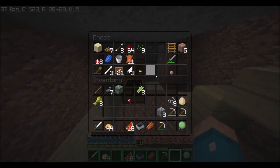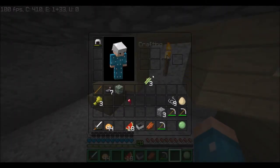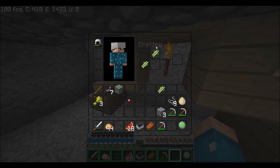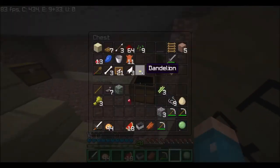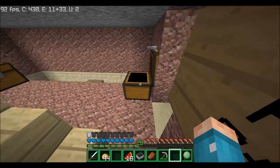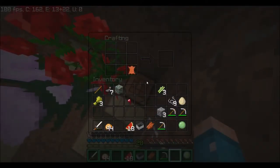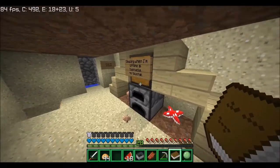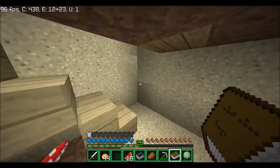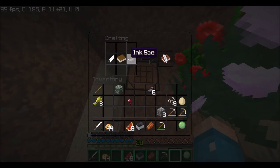Oh god, there's no wood — this is a bit of a predicament. We could make another book and quill. Yeah, let's do that. We're gonna need to borrow one of Sean's leather — sorry Sean, I only had one on me. Let's go ahead and craft that at the crafting table. How about I get banned for making this prank? Boom, we got a book. We need a feather — Sean has feathers, I don't. Boom — book and quill, nice.